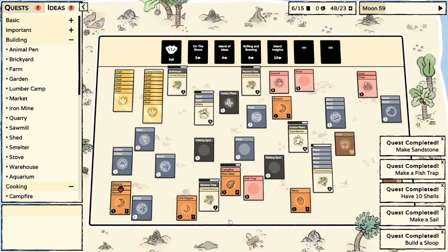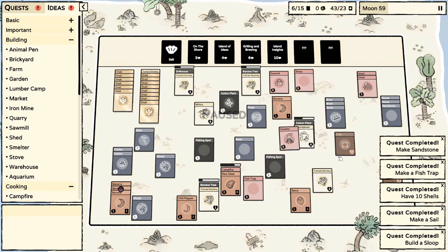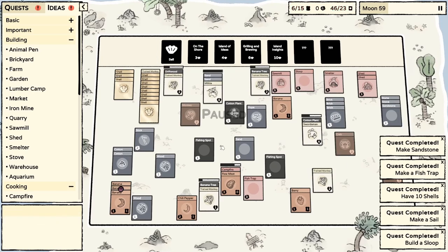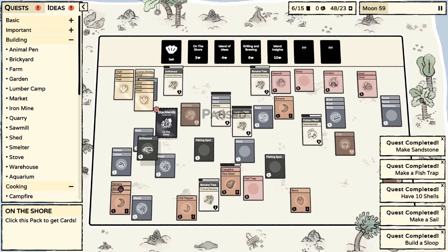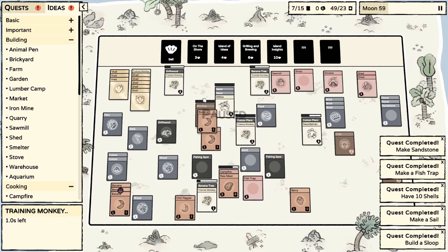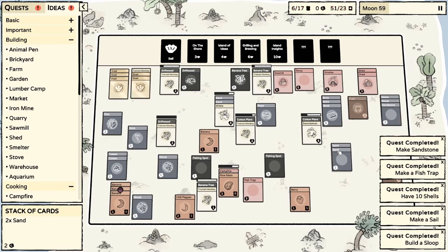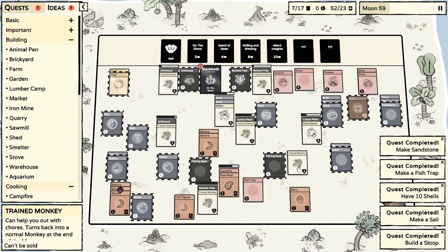More sand and another platinum ore. We can turn sand into stone - it's only two sand. We need someone on cotton. Maybe that's why the dev resisted letting you do stuff while paused. We have plenty of stone now. There's our smelter. We just desperately need that flint and it's not really happening.